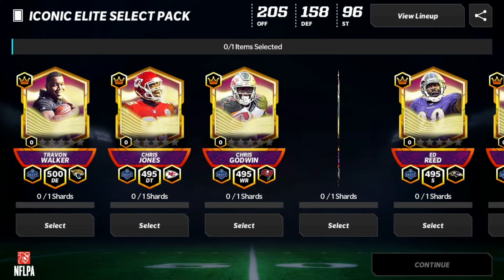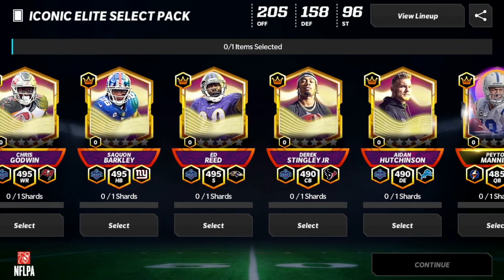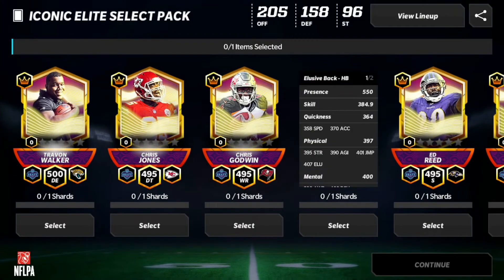We have a Chris Godwin, a Saquon Barkley. I do need a running back, low key — I could very much use a running back. I could use a wide receiver as well, but I need a running back more than a wide receiver.